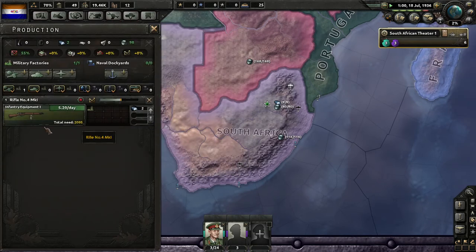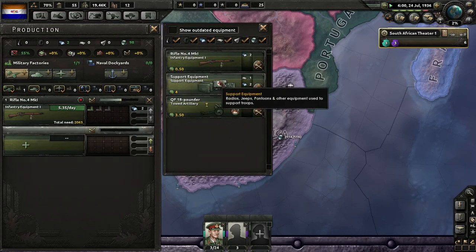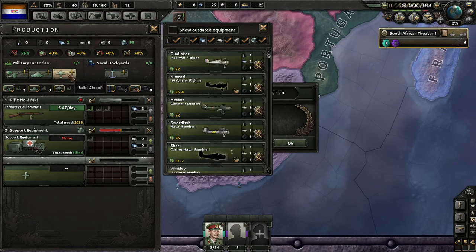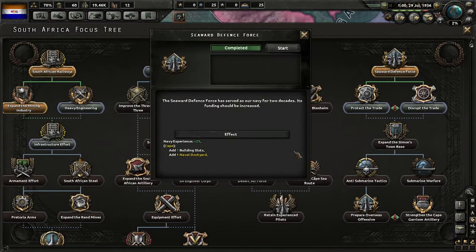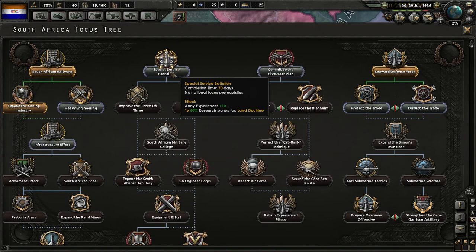These guys are still training — more likely waiting for their guns. We have our support equipment, which we'll need. We have our light tank and a bunch of old flyers. Our Seaward Defense Force has served as our navy for two decades — its funding should be increased. We get an extra naval dockyard and some naval experience.